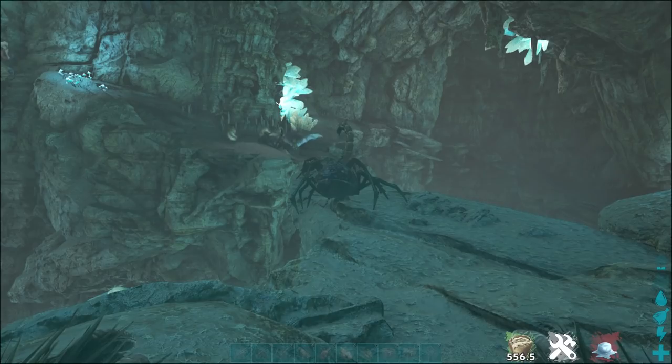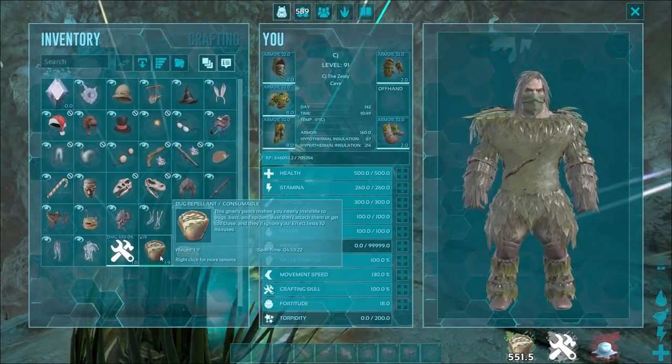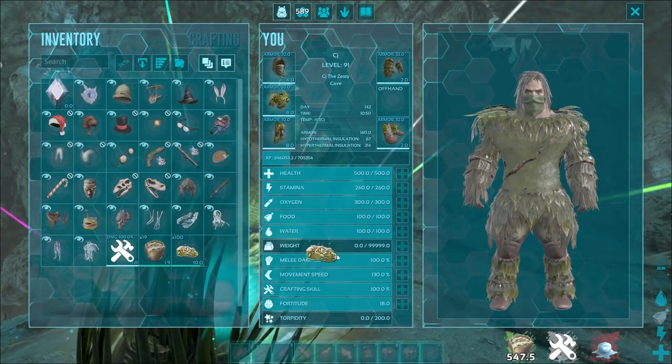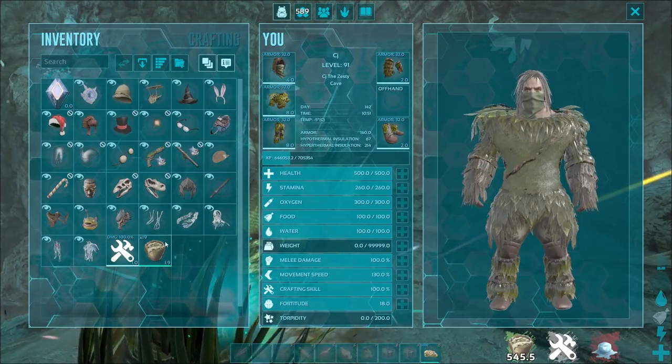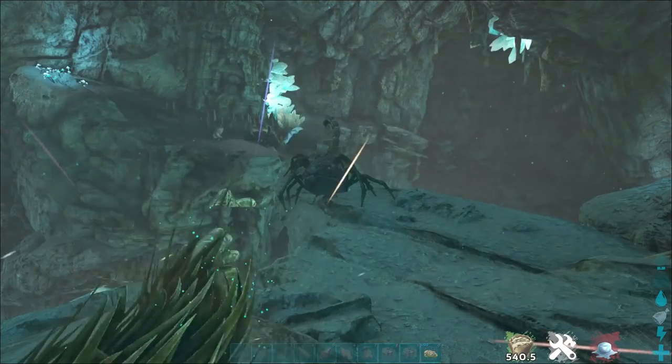These guys are found mainly in caves, and to tame them you're going to want some bug repellent. We've got some more bug repellent here. You will need veggies for this to make the bug repellent as well as a bunch of other stuff — we'll chuck it up on the screen. You're going to need bug repellent, some spoiled meat, and a full set of ghillie.